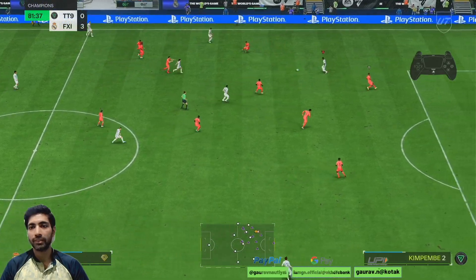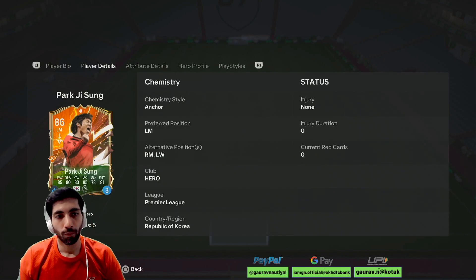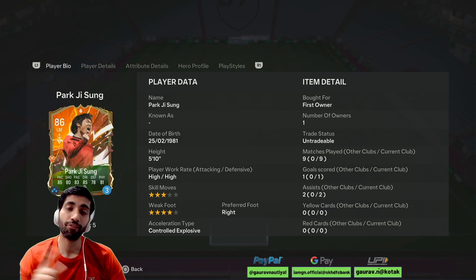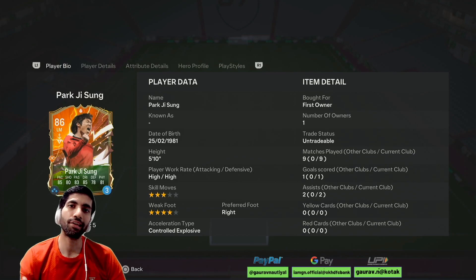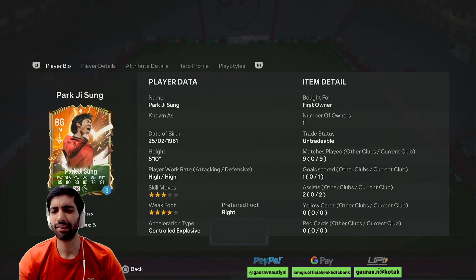Very nice pass by Park Ji-sung. So guys, after using Park Ji-sung for almost nine matches, what I have observed is: in nine matches he scored one goal, provided two assists, and gave a lot of second assists as well. His high-high work rate was easily noticeable when using him in the CM, left mid, and left wing back positions — he was continuously going up the pitch and then tracking back when possession was lost, which was quite noticeable in game.